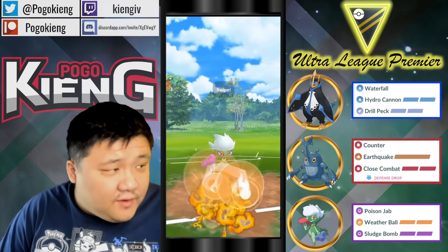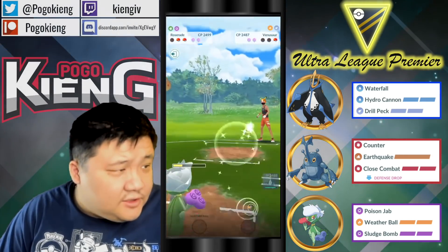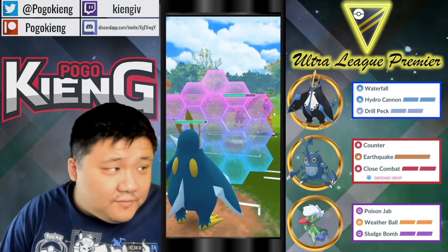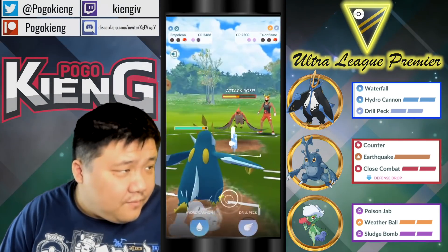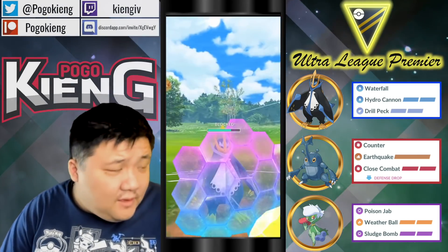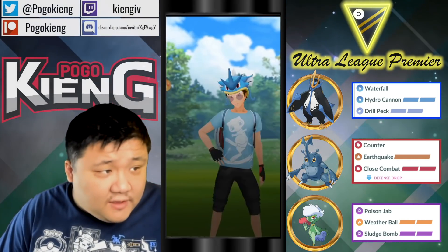It looks like they're not going to shield. This game's over. They're going to do their best — got a Waterfall through. I think you just double shield and farm this all the way down. There's just no way — got another Waterfall through and there's not really much they can do to control that. A couple more and able to take out the Talonflame.